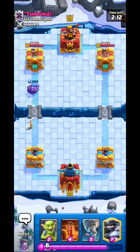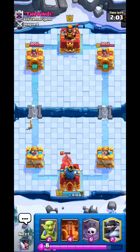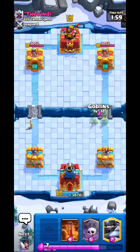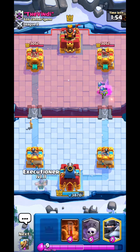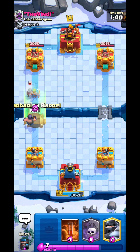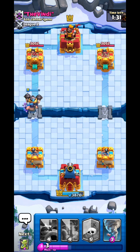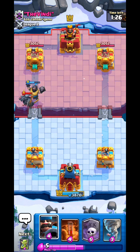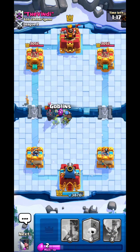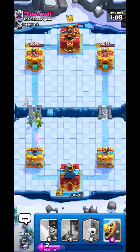He goes Electro Wizard — Tornado! That will activate my King Tower. I go Goblins — he uses Zap, which is great because he cannot kill your Goblins when they push. Very helpful against PEKKA bridge spam. I want to Mega Knight to protect my Executioner. He needs to PEKKA this — oh there it is. Hunter placed like this can easily stop the PEKKA, then Tornado here, Goblins help kill it — zero damage on our tower.